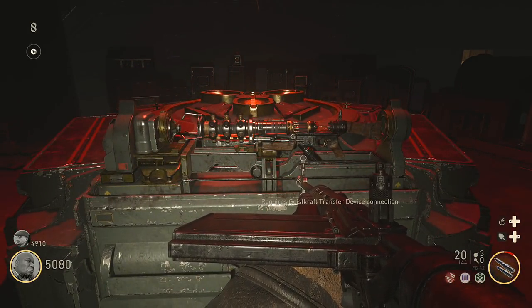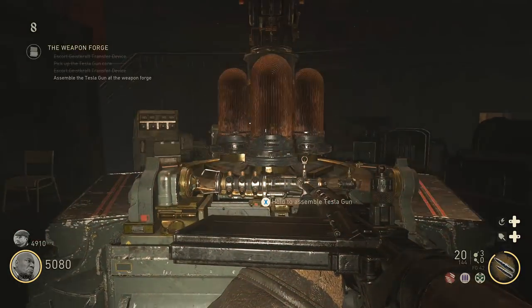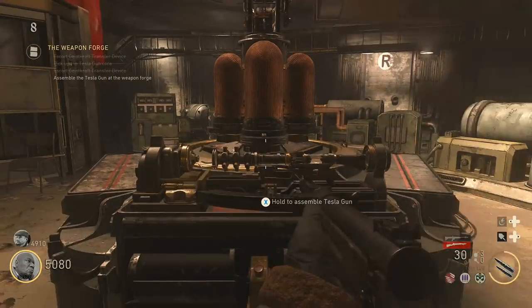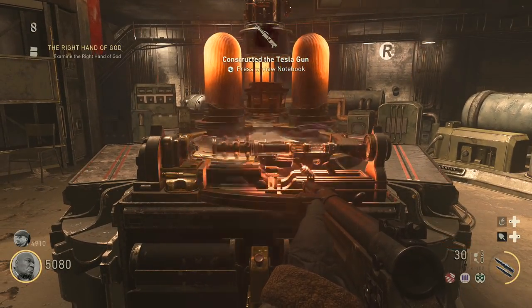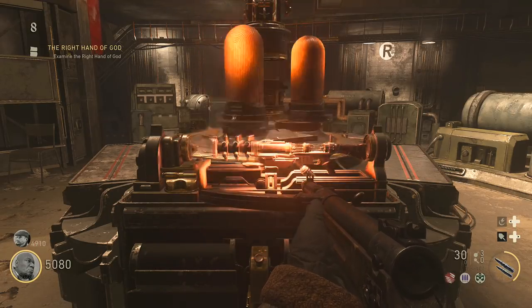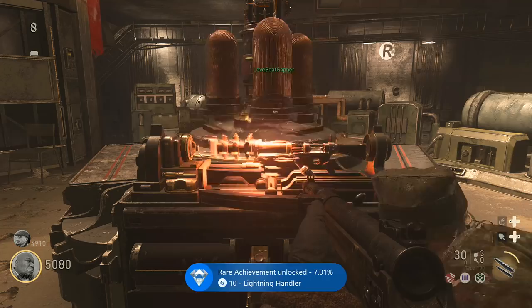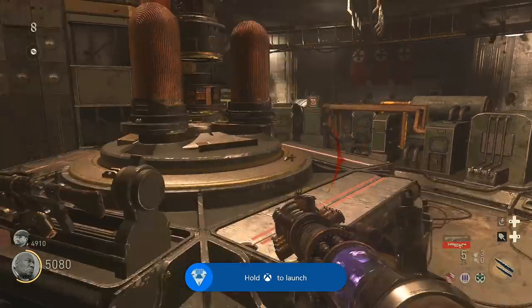Once you place both of the parts onto the gun model and the transfer device connects, you can hold the button to pick up the Tesla gun, swapping out the gun you're currently holding for it — so keep that in mind. As soon as you do that, the achievement or trophy will unlock if it's your first time, and you should be able to pick up the gun and play with it.